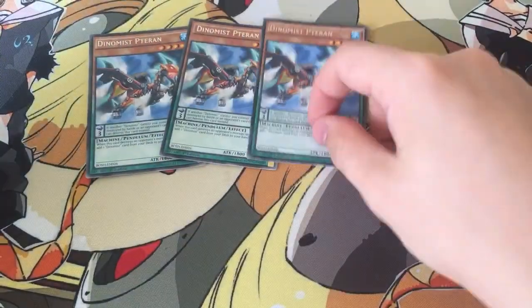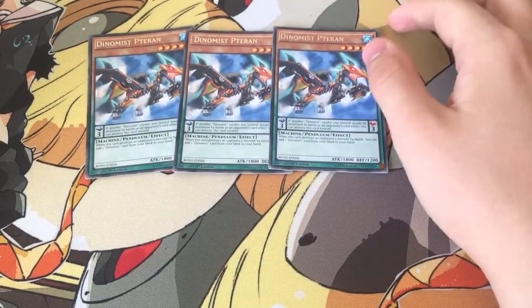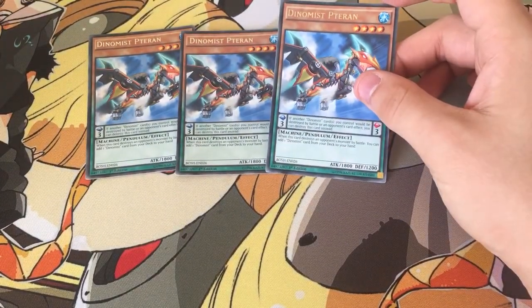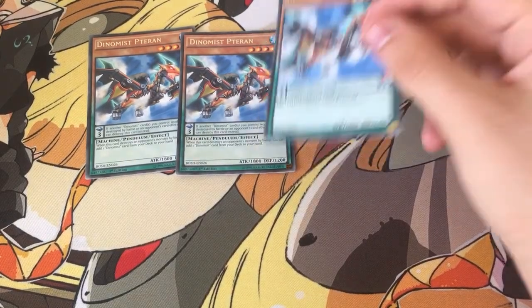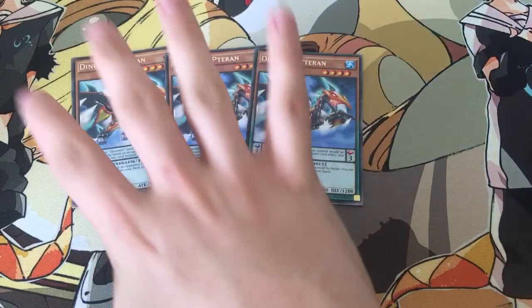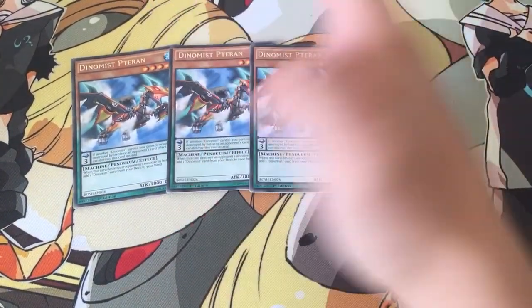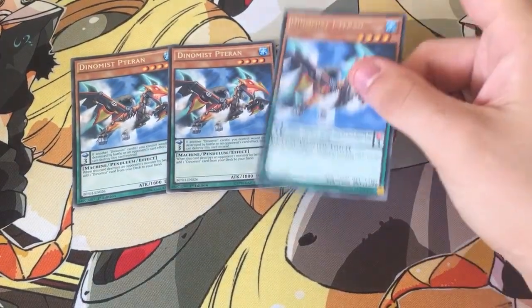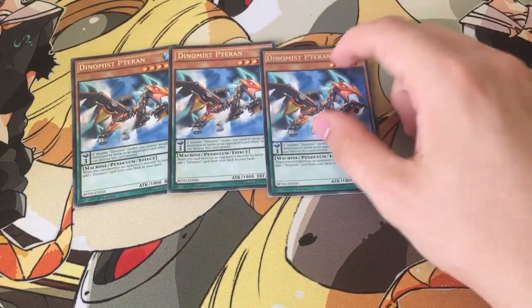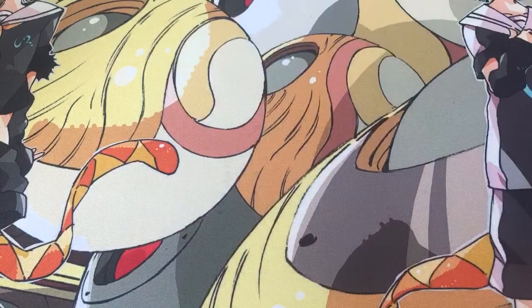For the Level 4s, I run triple Tehran, the main searcher of the deck. It's Scale 3 — if another Dynamist card you control would be destroyed by battle or by an opponent's card effect, destroy this card instead. So when you're going to attack with Drex and they activate Mirror Force, Tehran gets sent and the attack follows through. And when it destroys an opponent's monster by battle, you can add 1 Dynamist card from the deck, including Spells and Traps. Really like Tehran.